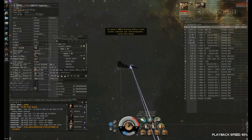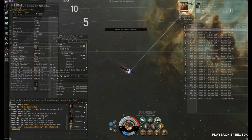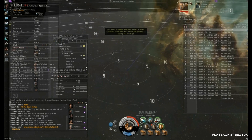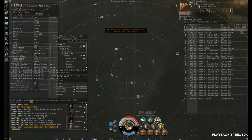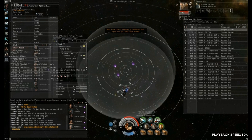Rather than just disorganized, rolling with the fight as it happened, it was a pretty good decision to warp off and regroup. But we have an Armageddon pointed, which more or less guarantees we'll be able to bring them back. They still have people on grid, and even the Geddon can tell them it's just a few people, it's not that bad, you can come back.